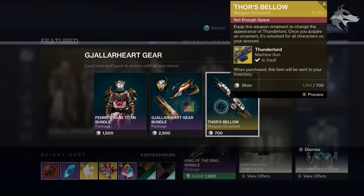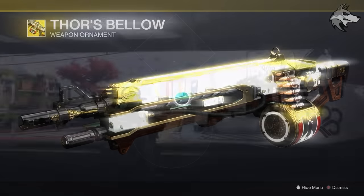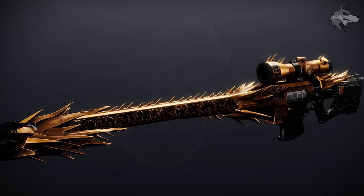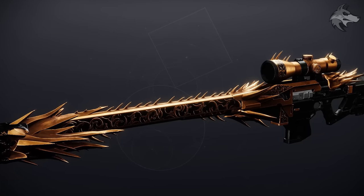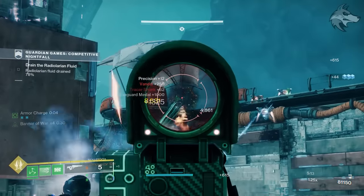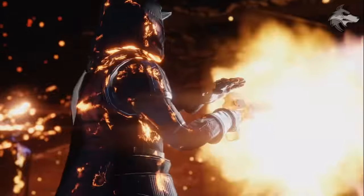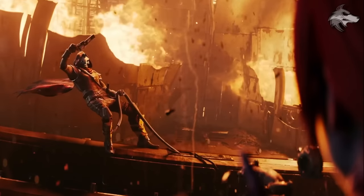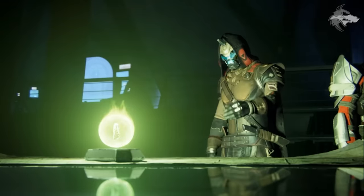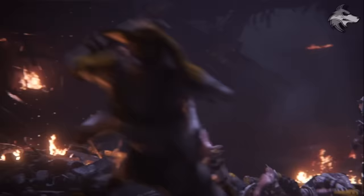On the cosmetics side, the Galahart bundle is in Eververse this week, which includes a second exotic Skimmer and a new ornament for Thunderlord. It also appears we'll get a Whisper of the Worm ornament called Gilded Cage at some point this season — so that looks pretty cool. That's everything for this quick update video. I hope you found it useful; a rating below helps us out on the channel. Be sure to subscribe for more Destiny content, and give us your thoughts on the March update down in the comments. Cheers for tuning in, and I hope you guys have an awesome day.